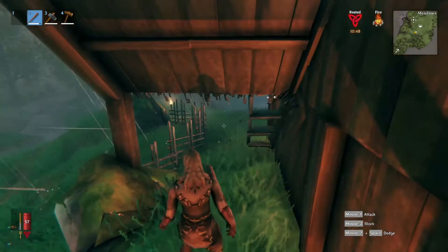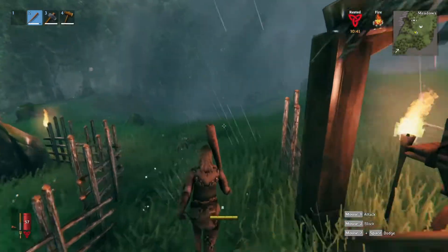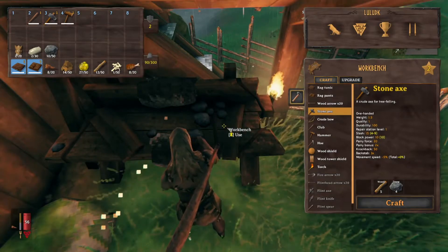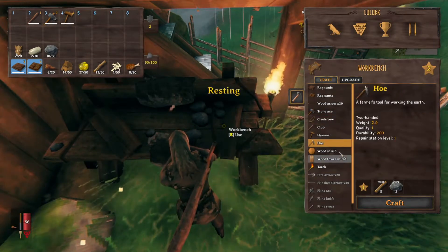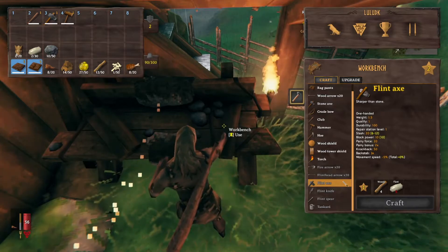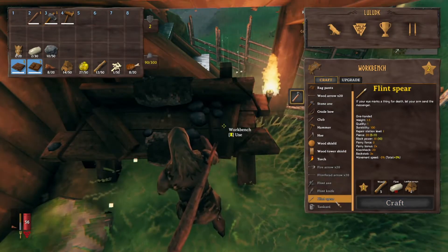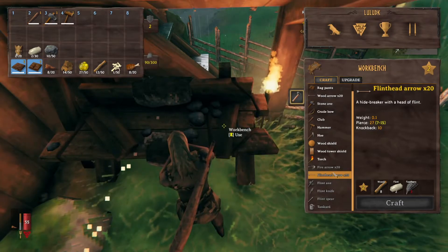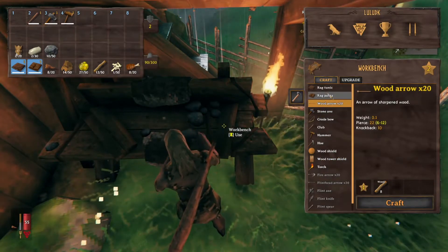We can't sleep through this storm unfortunately. Let's walk over to our trusty workbench. So we have a couple of things here that we can make. We can make the crude bow, a hoe, a wooden shield - which wouldn't be a bad idea - a flint axe which would be a definite upgrade from the stone axe, and a flint spear. We're going to need a lot of flint. And we're going to need a lot of flint if we ever want to make flint arrowheads too. We also got fire arrows, torch, tower shield, wooden arrows, and I already made the rag pants.